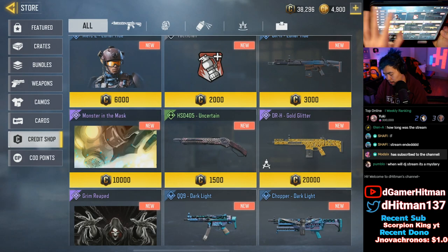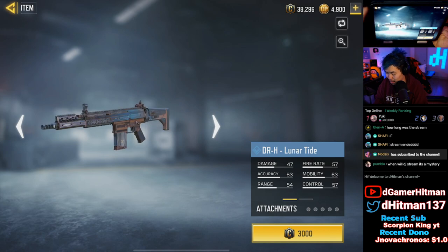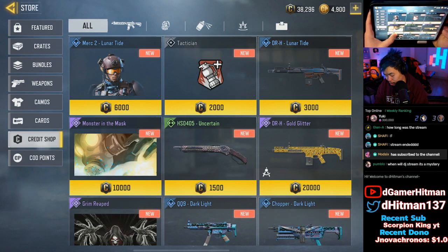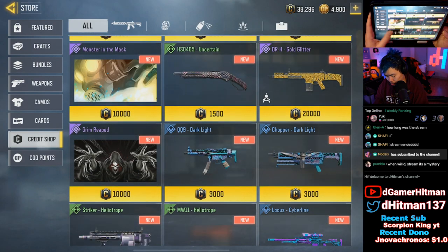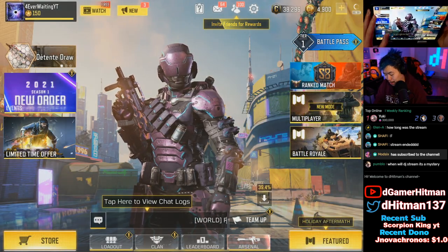In the credit shop we've got the new Lunar Tide Merc 2, not bad at all, and the Tactician DRH Lunar Tide as well. DRH skins — we've already got a bunch of those. HSO Gold Glitter has already been here. I think that's the only really new stuff from there, but let's go ahead and take a look at the battle pass — that's the main reason we're here.